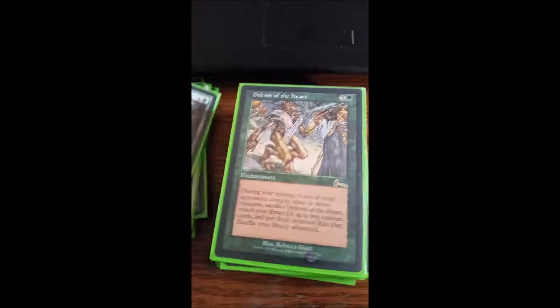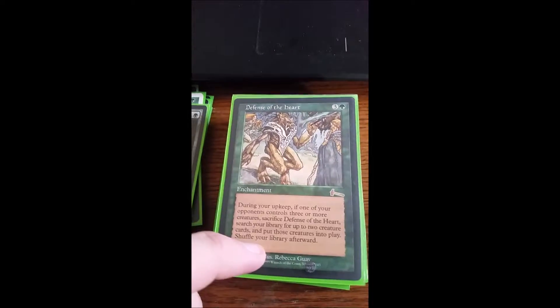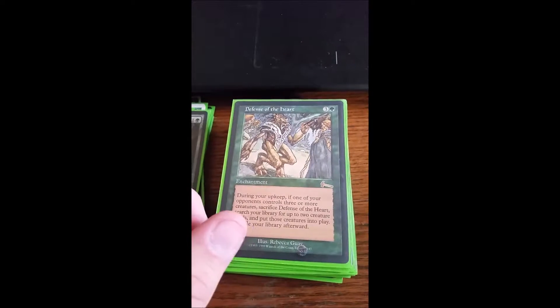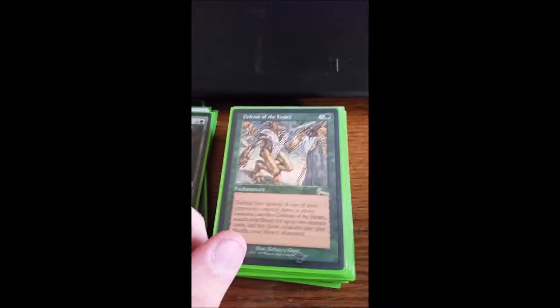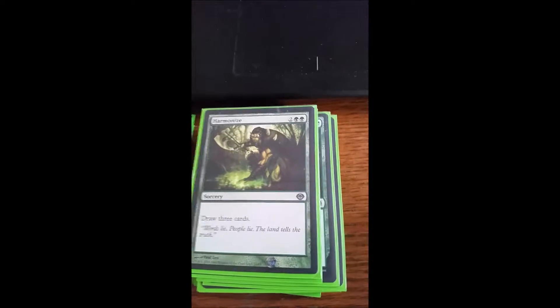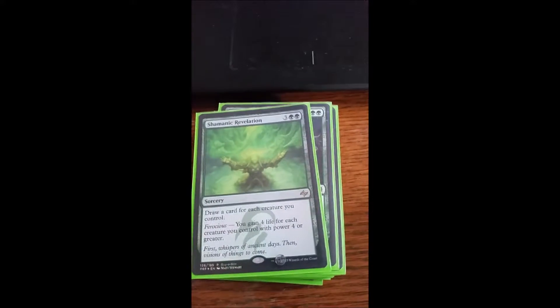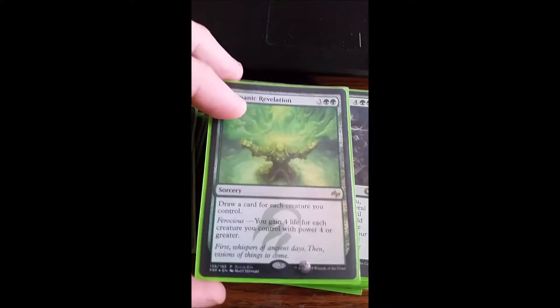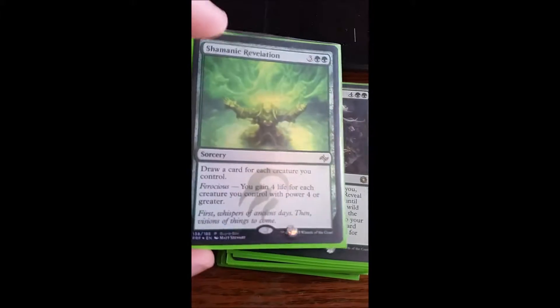Regrowth returns a card from my graveyard to my hand. Defense of the Heart — if an opponent controls three or more creatures, I can sacrifice Defense of the Heart to search my library for up to two creatures and put them directly into play. I have ways to get it back over and over again and it gets really good. Harmonize draws three cards. Shamanic Revelation draws a card for each creature you control, and with Ferocious you gain four life for each creature you control with power four or greater.